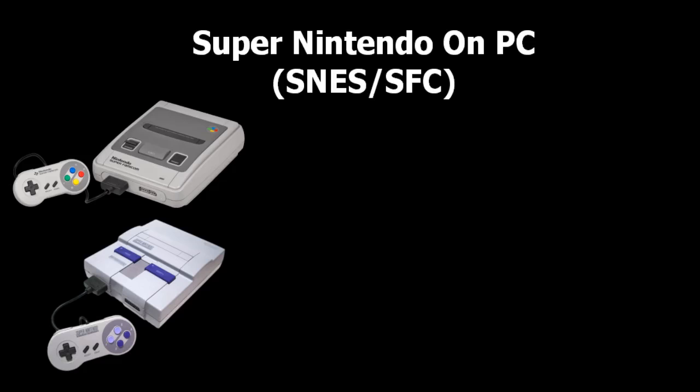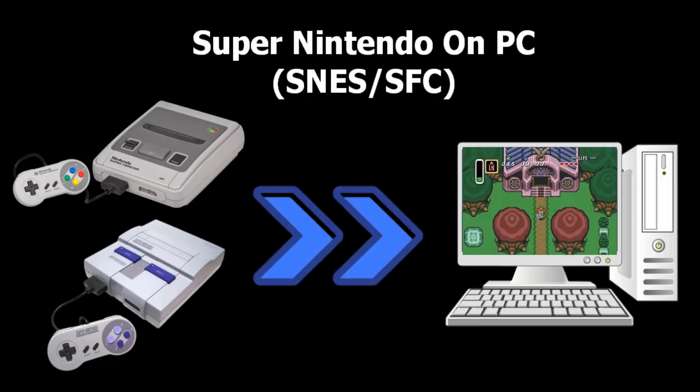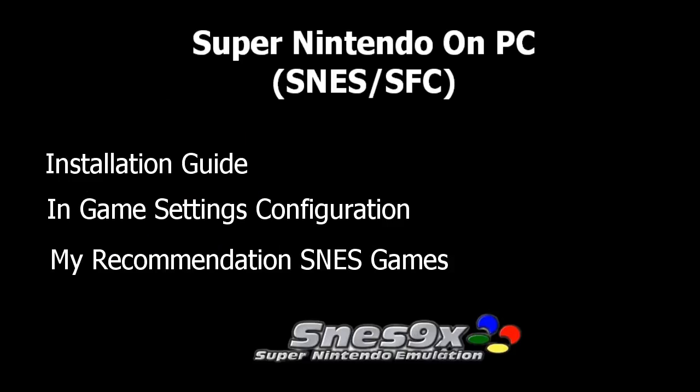In this video, we will show you how to use the free Super Nintendo PC emulator SNES9X — a free and stable emulator that you can use to play your favorite classic Super Nintendo games on your computer. This method will work with all Windows, Linux, and Mac computers. We will go through the installation guide and in-game setting configuration, such as setting up your controllers and applying special cheats. We will also share some of our favorite Super Nintendo games to check out.